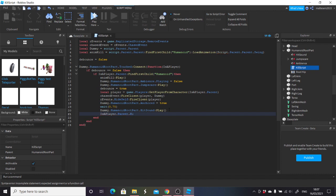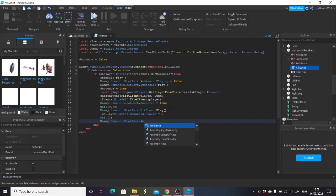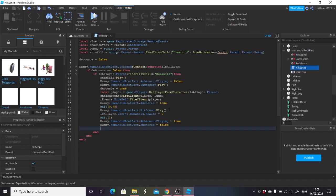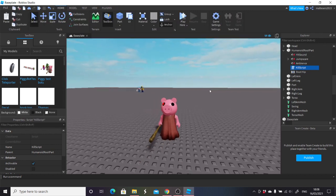We're going to do humanoid dot health equals zero. After that bit, you want to do wait one, end the bracket, then go next line — dummy dot humanoid root part dot ambience — this is going to restart the theme now — dot playing equals true. Then next line: dummy dot humanoid root part dot anchored equals false, then debounce equals false, and straight after that: end end end, put the bracket on the end just like that. And that's going to be your kill script.